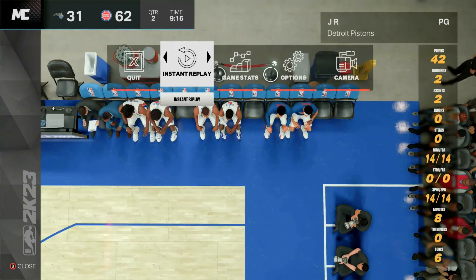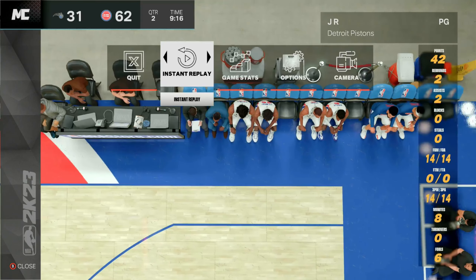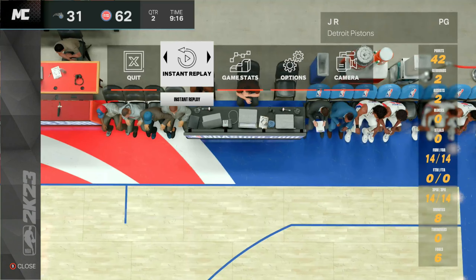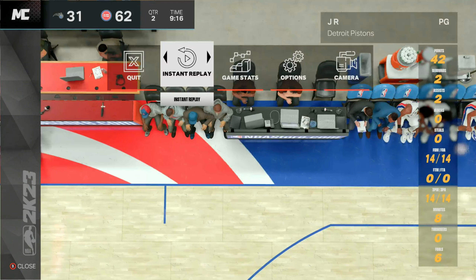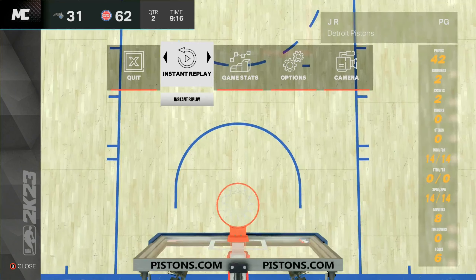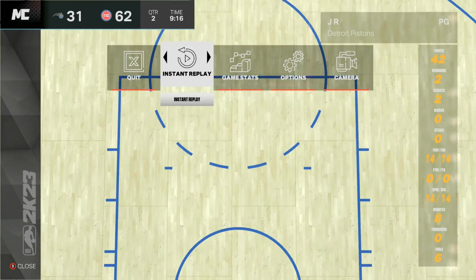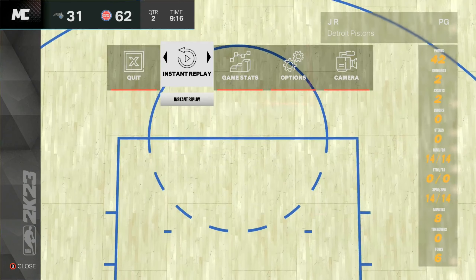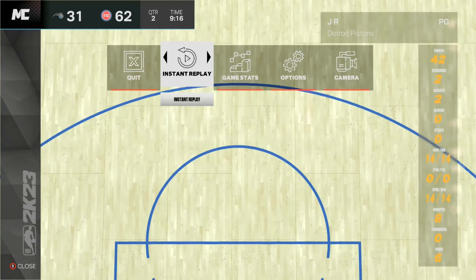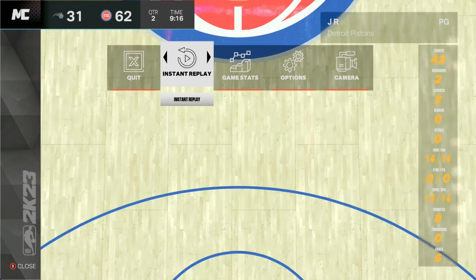Once you complete all of your objectives, you then want to foul out. A way to make this go faster is: when you're trying to score your 40 points and you get takeover, pop your takeover and get your five fouls — because when you're in takeover you will not get subbed out. Get your five fouls, then finish your objectives, and then you only have one foul left. This makes it faster because you won't have to worry about getting subbed in and out as you foul out.